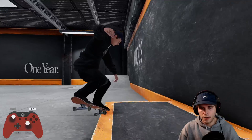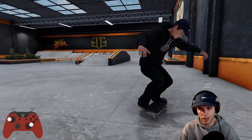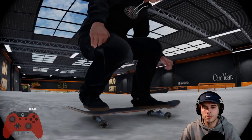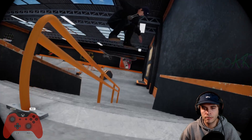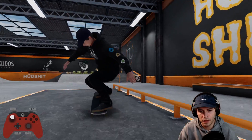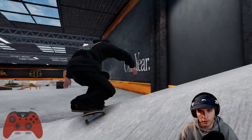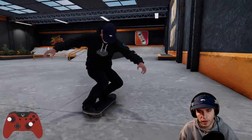Nollie inward heel over the corner. Do a crooked grind fakie, switch big flip, and then to a kickflip backside lip slide. Broke my board. We're gonna do a nollie backside switch manny 180 out, 360 at this, and then crooked grind and alley oop 180 out with a frontside flip. That was bad — quick smith grind, missed that one. Kickflip backside lip slide.